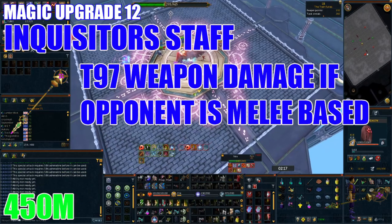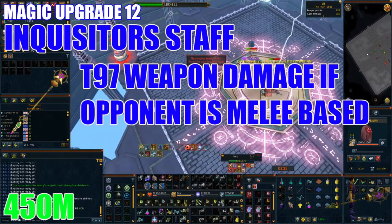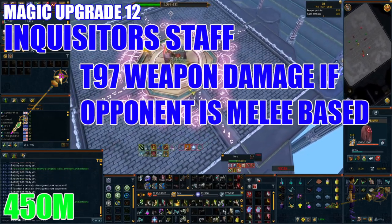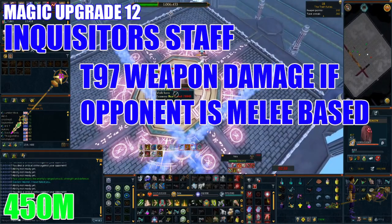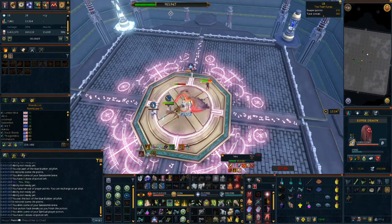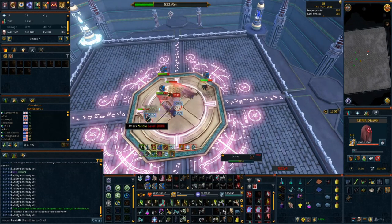For upgrade 12, save up 450 million GP and purchase an Inquisitor's Staff. This is a game changer for magic and will be best-in-slot when used against melee-based opponents such as Vindicta, Solak, and Telos, just to name a few. Note that it may only be effective at certain phases of a boss fight — for example, while being the best staff against Solak it will only be a tier 80 staff when used on the elf. I wouldn't recommend using magic unless you do content that warrants this staff, as otherwise it's seriously an underwhelming style. Also, depending on your content you may want to keep your Noxious Staff as a Caroming Force switch or for where the Inquisitor's is not effective.